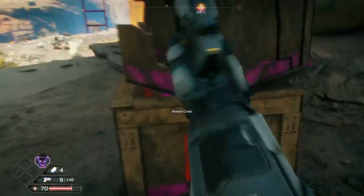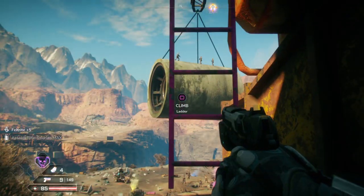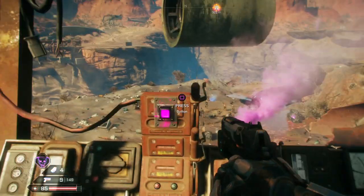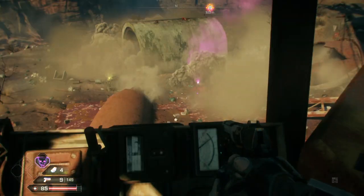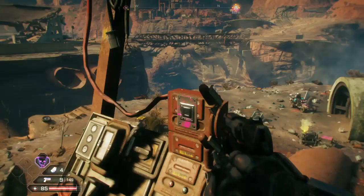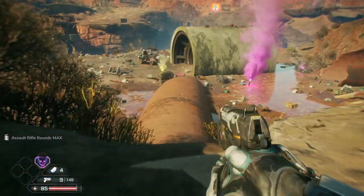Ammo crate — take that. Hold down L1. Press the button. Boop. I will admit that was actually kind of amusing, I will admit that.